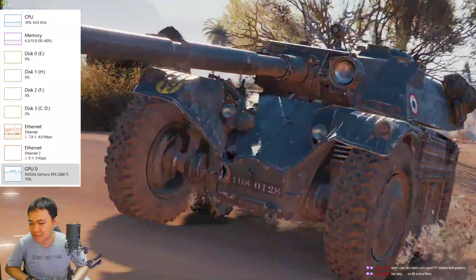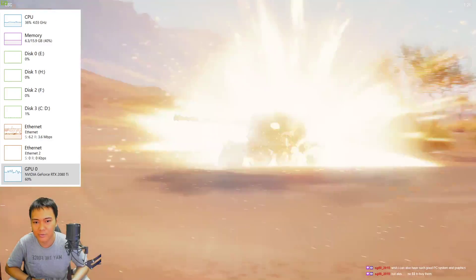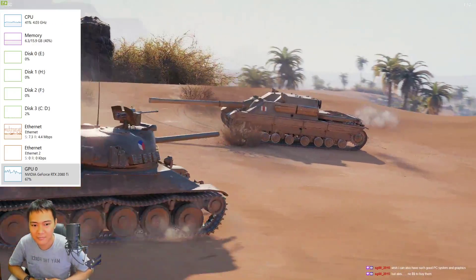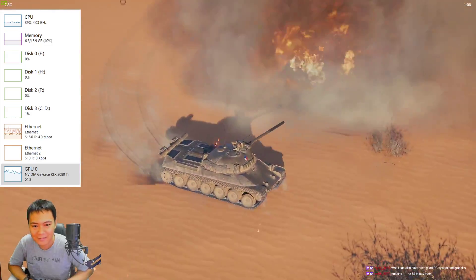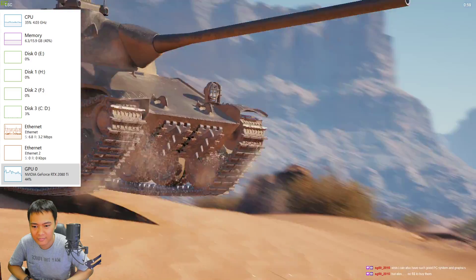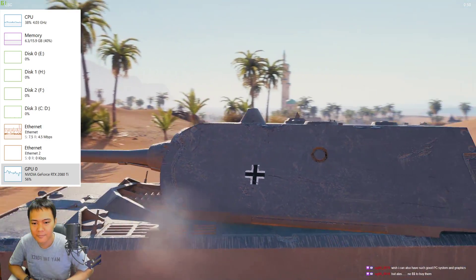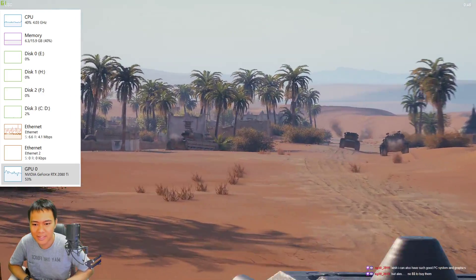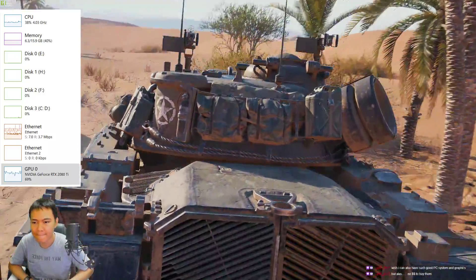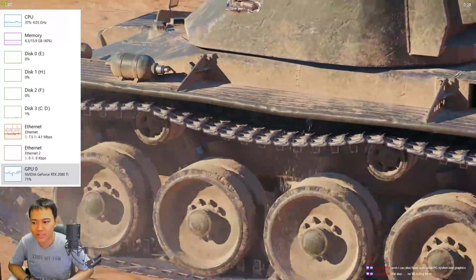You can also upgrade your PC — you can save up money instead of buying new premium tanks and go for upgrading your PC instead. The shadow behind the tank looks weird still, but the shadow behind the house is significantly improved. Some shadows look the same, but the shadow on the tank itself is pretty nice.